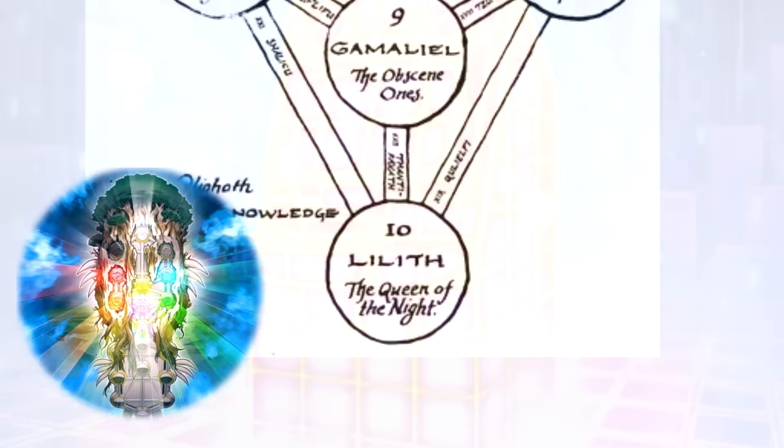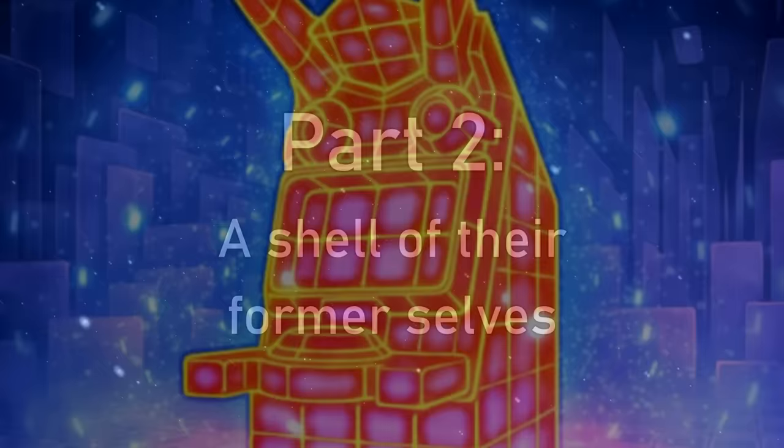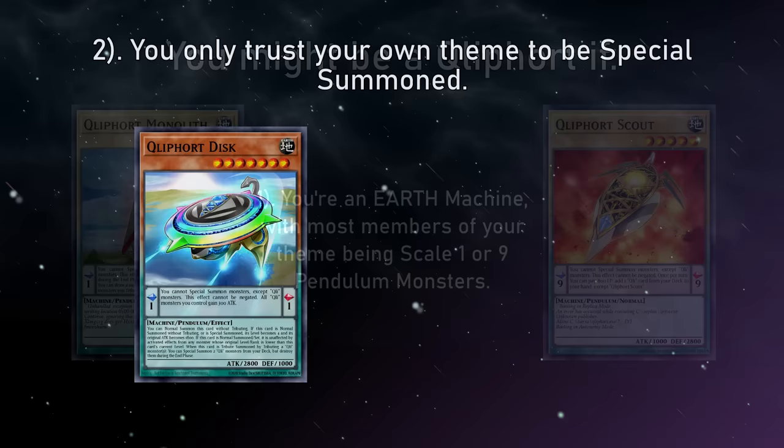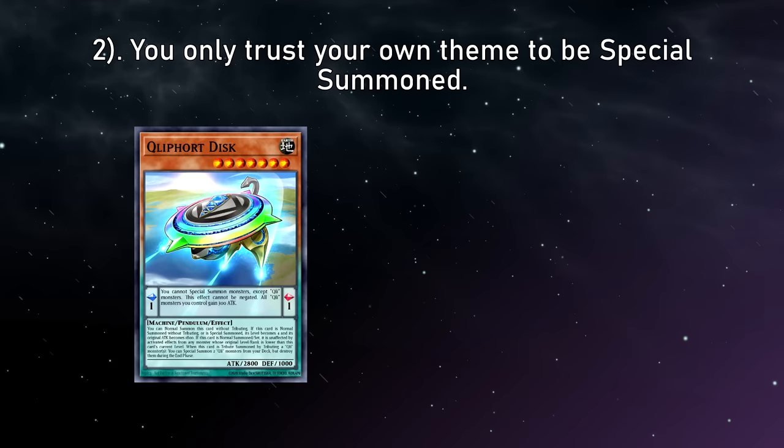Each of the Clifforts are named after a particular kind of computer term, to really drive home the fact that this all takes place in a dual terminal cabinet. As for the mechanics, they're all Earth Machine monsters, the majority of which are Pendulums with a scale of either 1 or 9, and come with some pretty interesting parallels. All the Pendulum monsters share an effect that prevents you from special summoning monsters except Clifforts — an effect that cannot be negated.